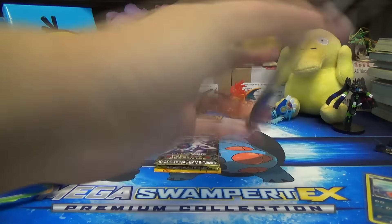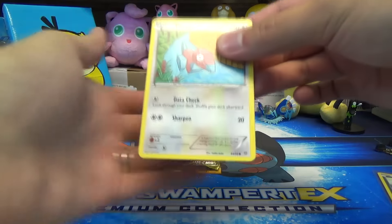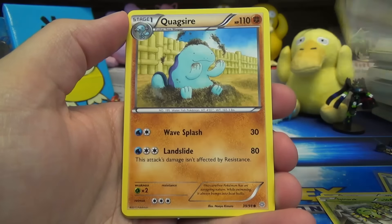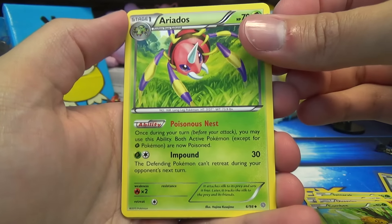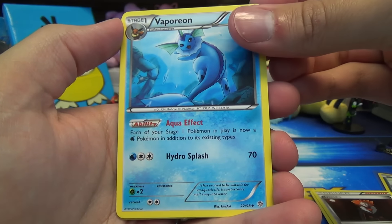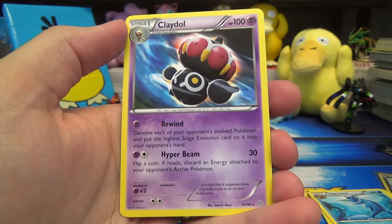Let's crack in here and see how we do. First up we've got Ancient Origins with — Tyranitar, yes, Mega Tyranitar on the pack art. We've got a Porygon, Spinarak, Meowth, Quagsire, Kecleon, Ariados with that Poisonous Nest ability — not too shabby. Lysander, another playable card. Vaporeon. The Reverse is an Ace Trainer, and the Rare is a Claydol with Rewind and Hyper Beam.